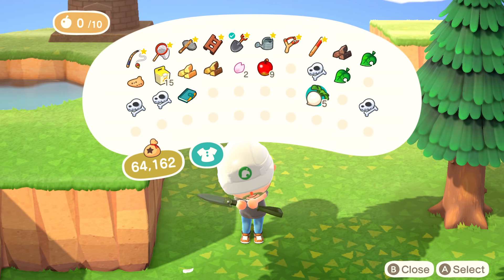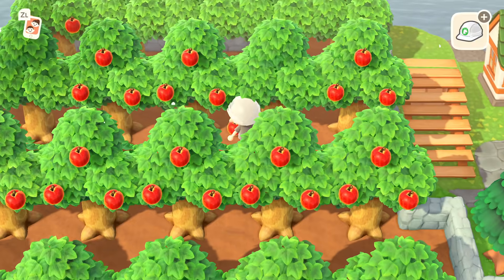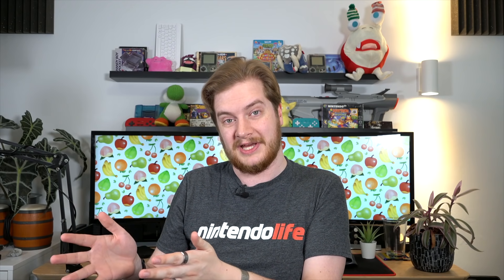That is so useful if you have to move a load of trees — like an entire orchard — and you just think those are too close together, I want to move them all. I actually had to do that because I'm an idiot perfectionist. It's expensive — if you buy turnips at an average of 100 bells, it costs 1,000 bells. But then again, 100 bells for a native fruit means eating 10 of those is also 1,000 bells. Turns out it's not even stupid. Eat turnips, fill your thing up, fill your boots.